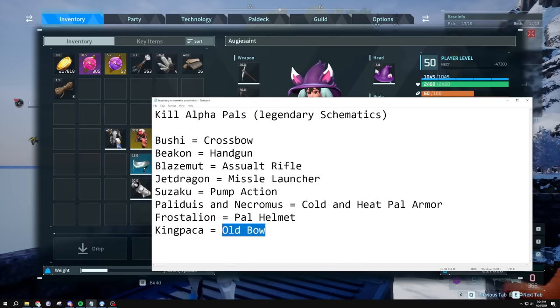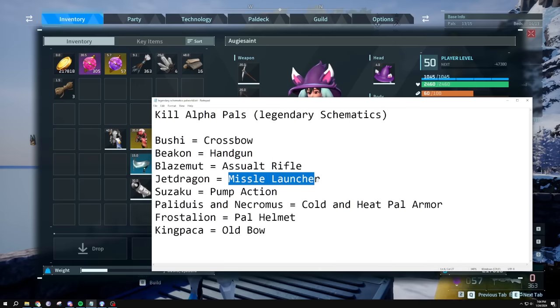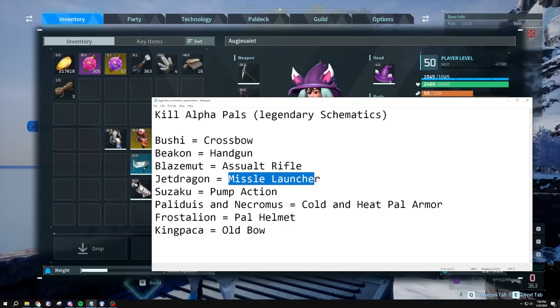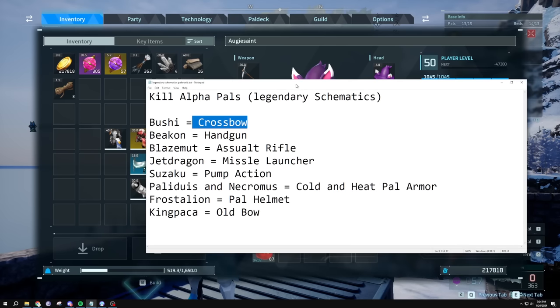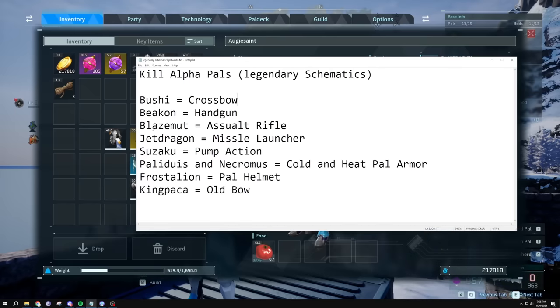Frost Stallion gives you the pal helmet and King Packer gives the old bow. The missile launcher is the best thing I got — I farmed Jetdragon a lot since I'm also trying to get a perfect one for breeding. Drop chance is very low for Frost Stallion too. Another YouTuber confirmed the full list using cheat engine with 100% drop chance, so this list is verified.